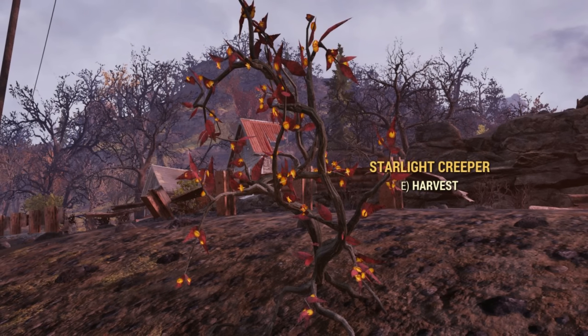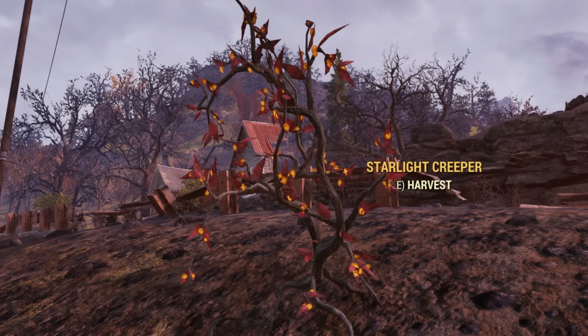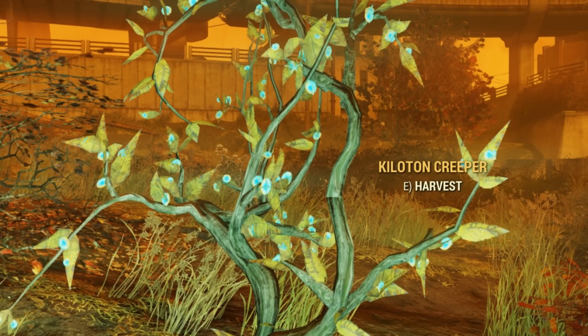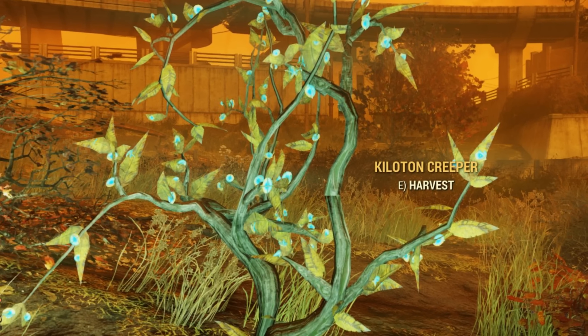Glowing resin is found on large tree trunks, and unaffected by radiation takes on a sickly yellow color. But after a nuclear weapon occurs, it changes to a cool glowing blue, making it one of the easiest to spot from a distance, and changing its name to gloam sap.